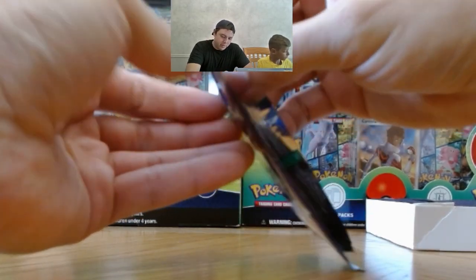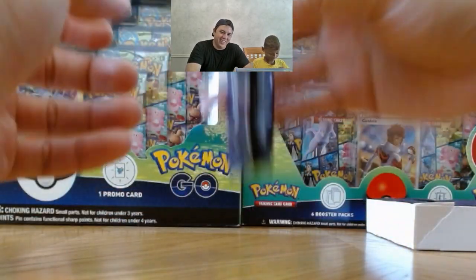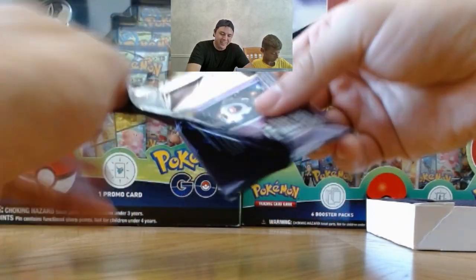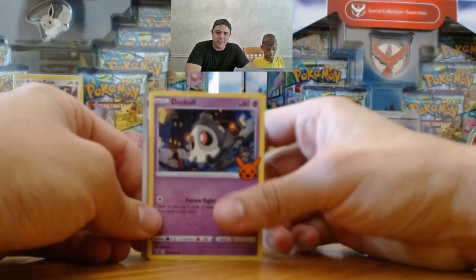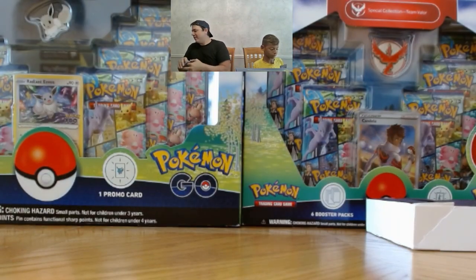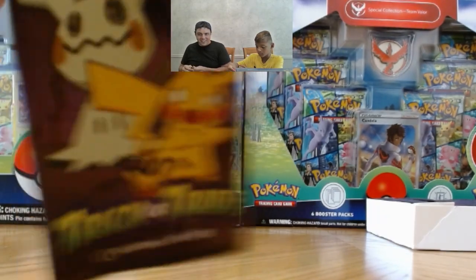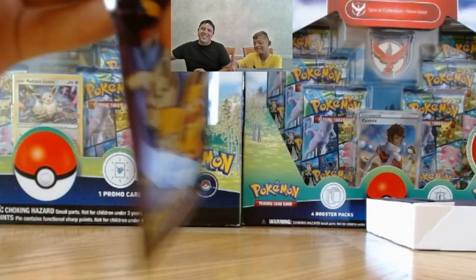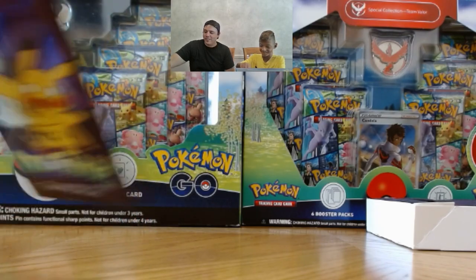Oh my goodness, I cannot open this. I'm struggling here. There we go. We got Duskull, Trevenant, and Drifloon. Oh, they're all — I already have all these. I don't know. It's cause there's no — there's nothing to grab on them. They're so skinny. Duskull. And just swim. Are they all doubles for you again? Yeah, we already have all those. It's gonna get harder when we get close to the end, like the last few cards.